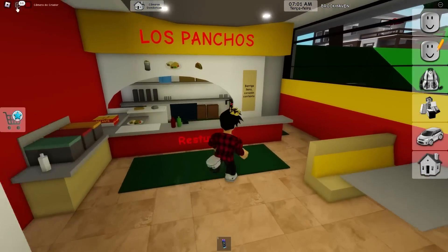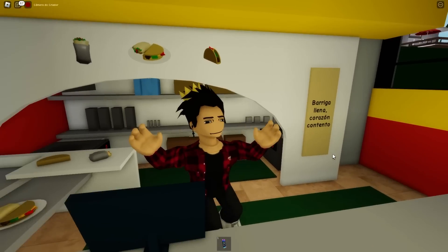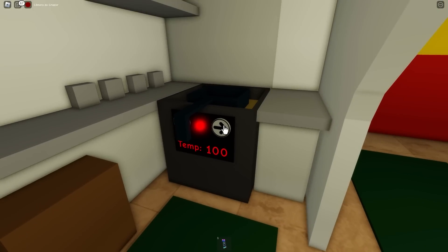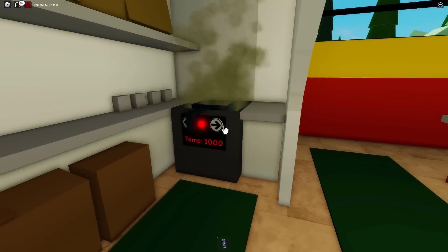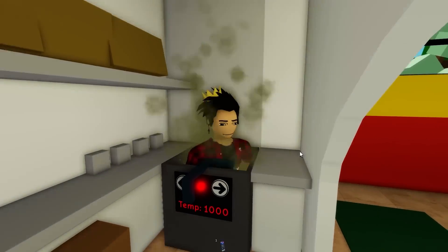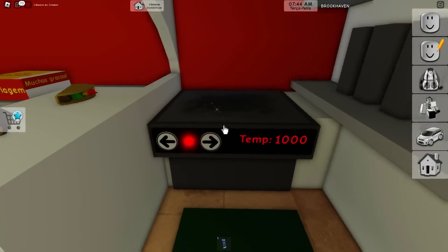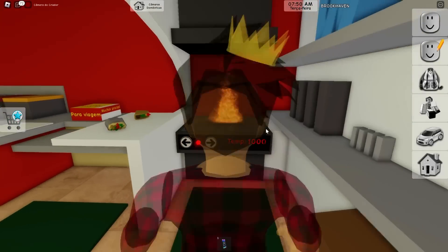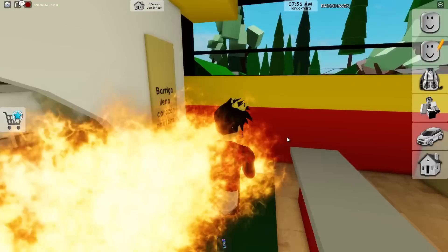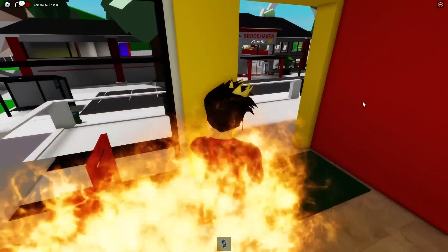But here in this restaurant, there's actually something really cool. Of course we can RP right here getting orders from customers and all that. But here in the back, they even made a little kitchen area. They have a fryer that you mess with its temperature, and when you make it go as high as possible, it's like the oil is all evaporating. We also have our grill where we can do the same thing — we just have to wait a little bit, and then it will just catch fire. If we go towards the fire, you will start catching fire. And of course, all the fire alarms are going off. Let's get out of here.